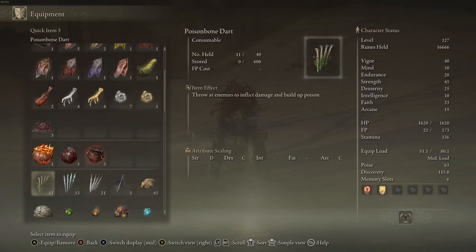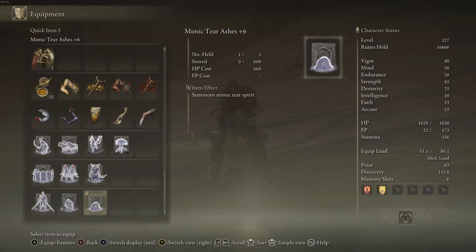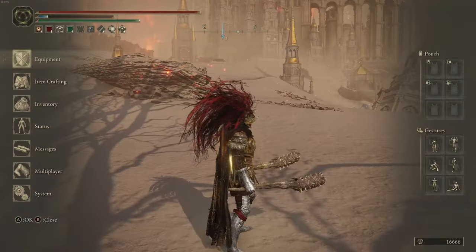This especially goes well with a Mimic Tear, because then you have double the people dealing blood loss, so that works even better.